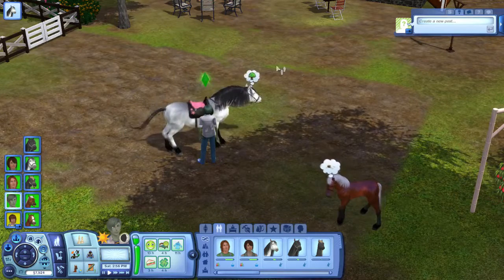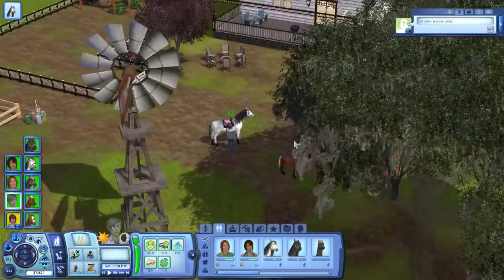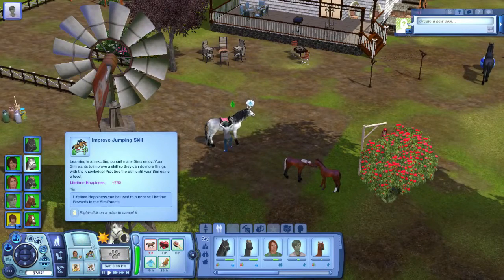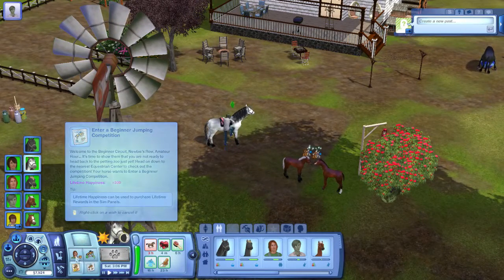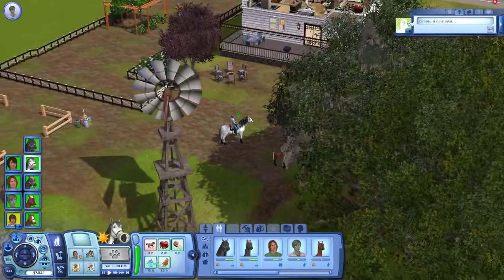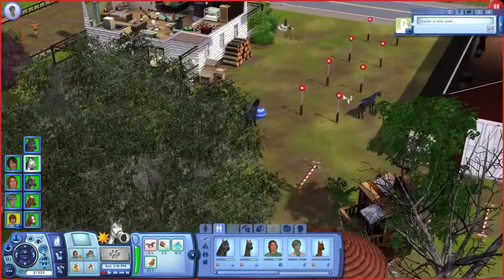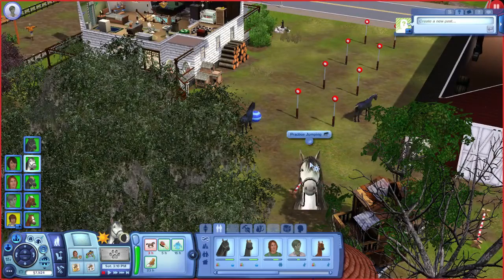Yay! Hop up on Ajax. You wanted to train, didn't you? Did you want to improve your jumping skill? I don't think that's going to happen. Enter a beginning jumping competition — enter an advanced jumping competition. Let's take it easy on poor Zim, because I think a jumping competition would kill him. Zim's riding skill needs to be improved.